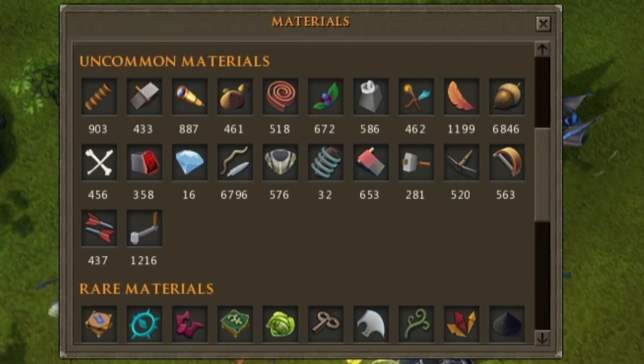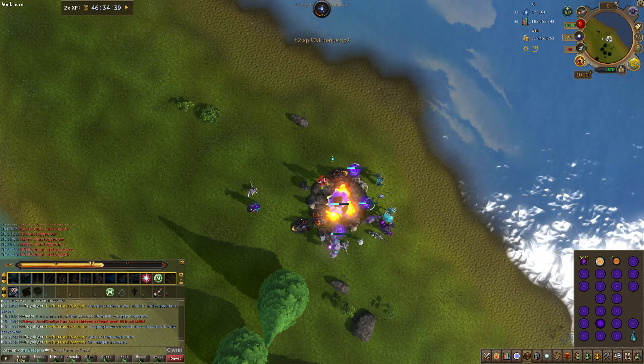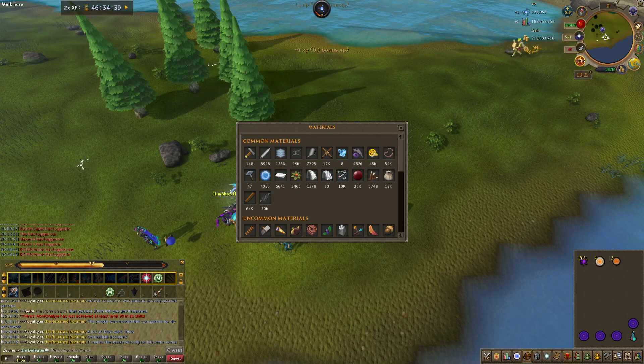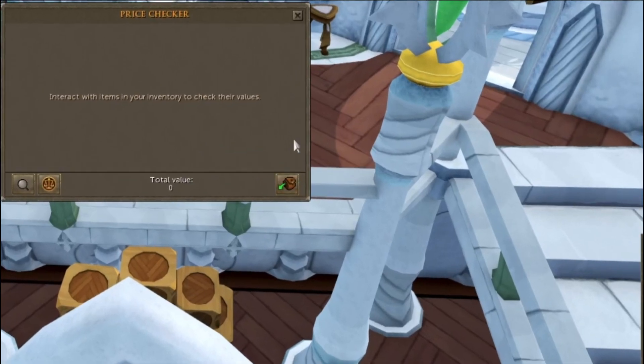To obtain bladed parts I disassembled battle staves, and that gave me a ton of powerful components for augmenters. I'm currently doing divination for energy to make augmenters in the next episode, and I'm also going to have to find something to get base parts — so stick around to see what's coming up next on Rebuilding with Skilling. With all of that, we've come to the end of the episode.